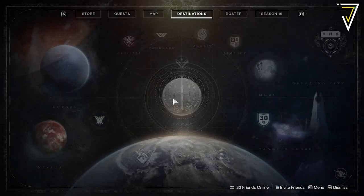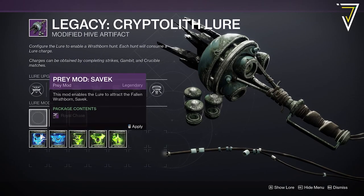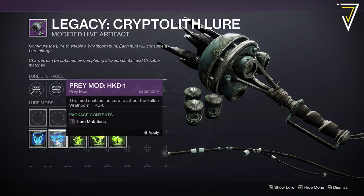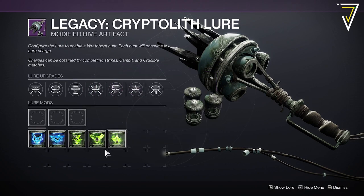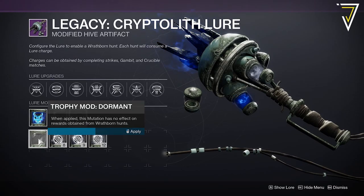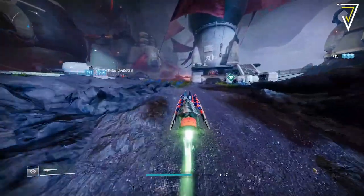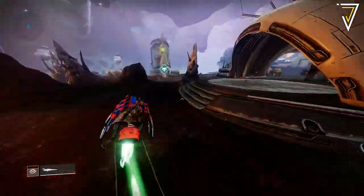The first method we're going to take a look at is via the Cryptolith Lure. This is from Season of the Hunt back in Season 12, and to earn Lure Charges you can earn these from completing pretty much any activity in the game. Now if you have access to Season 12 you'll have a choice of five Wrathborn Hunts. The fastest out of the five available is via the Prey Mod and it's the Fallen Wrathborn Savick. This is located over on the Tangled Shore and can be completed very quickly. Once you've reached the landing zone you want to make your way over to the Cryptolith Lure, where you'll find a Fallen Wrathborn.